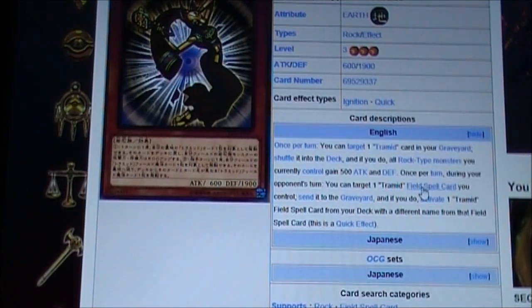Once per turn during your opponent's turn, you can target one Tremid field spell card you control, send it to your graveyard, and if you do, activate one Tremid field spell card from your deck with a different name from that field spell card.